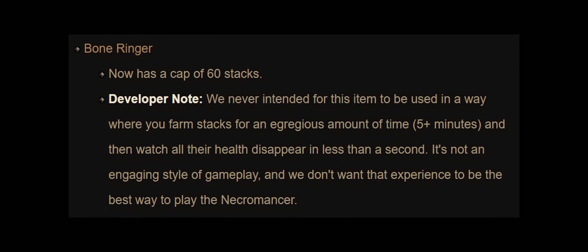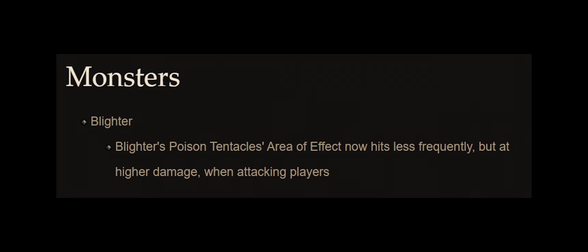The other nerfs this patch are for Thorns Necromancer. Bone Ringer now has a cap of 60 instead of stacking indefinitely, which makes boss kill time slower, but it still might be the best build for Greater Rift 150. I can understand the reason for this nerf since the only 150 duo clear was done with Thorns Necromancer, but it shouldn't have been completely destroyed as a solo pushing build. Blighter was the best boss for the build by a large margin so they nerfed the rate at which he hits, though he is still a fast kill and might remain the best boss for the build.